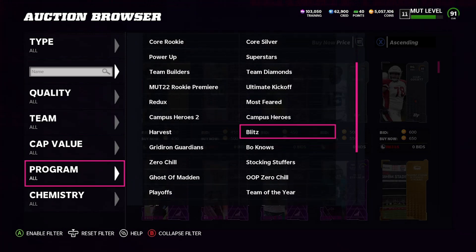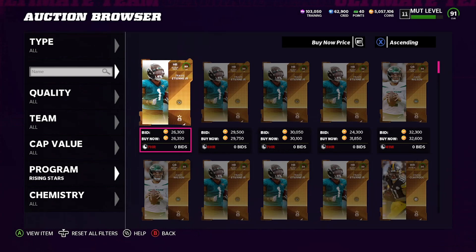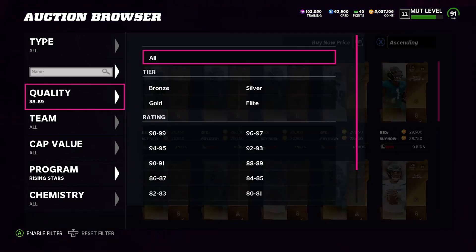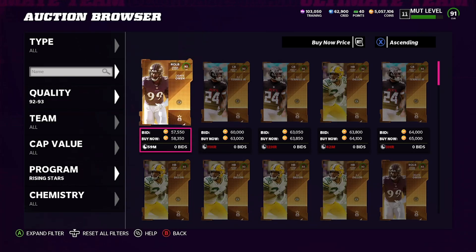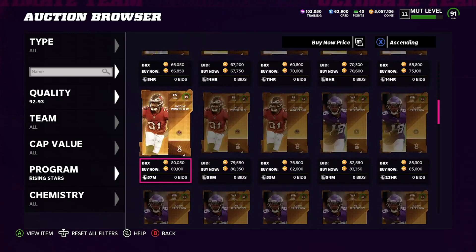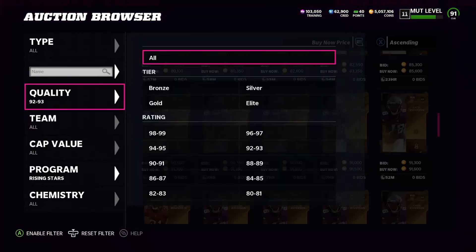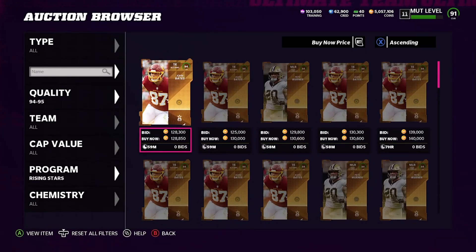If we come over here to Programs and go to Rising Stars, the old cards will only break even or be profitable if you pull Justin Jefferson. Looking at the 92s and 93s — Ottawa OE at 58, AJ Terrell at 63, AJ Dylan at 64 — those are not it. Even Justin Jefferson is down to 83 and Antoine Winfield is at 93, so those aren't great pulls either.